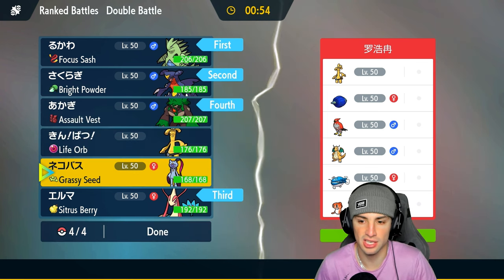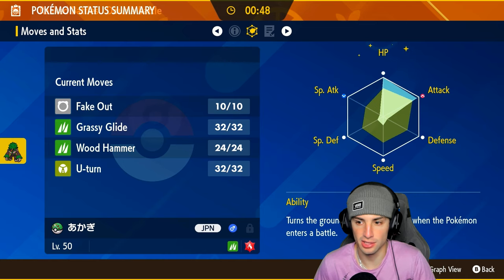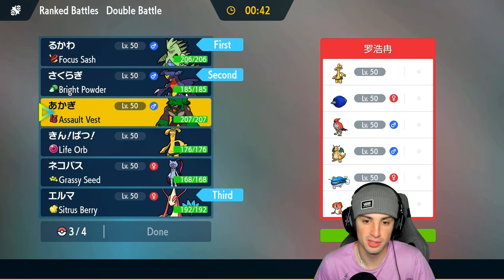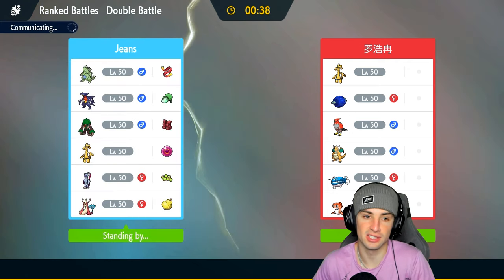Let's take a quick sneak peek — okay, EVs boosting Attack, this thing's gonna be hitting hard with Wood Hammer. We're going into it. Garchomp and Tyranitar are gonna be our lead here. We gotta watch out for those Tailwind attacks and play our cards right to get Milotic out at the right time to Haze it up.